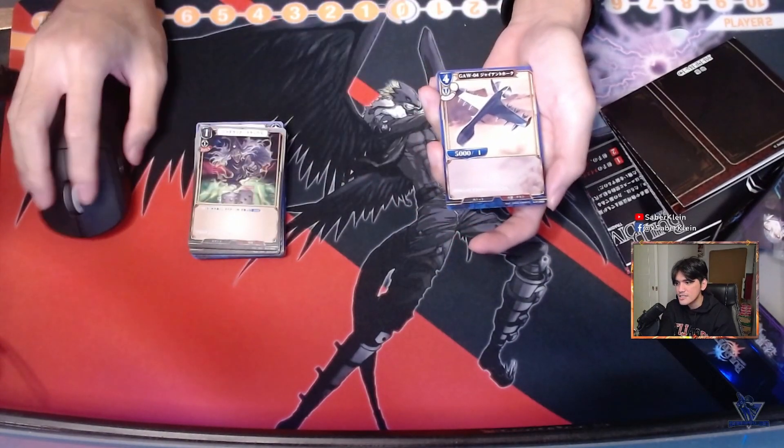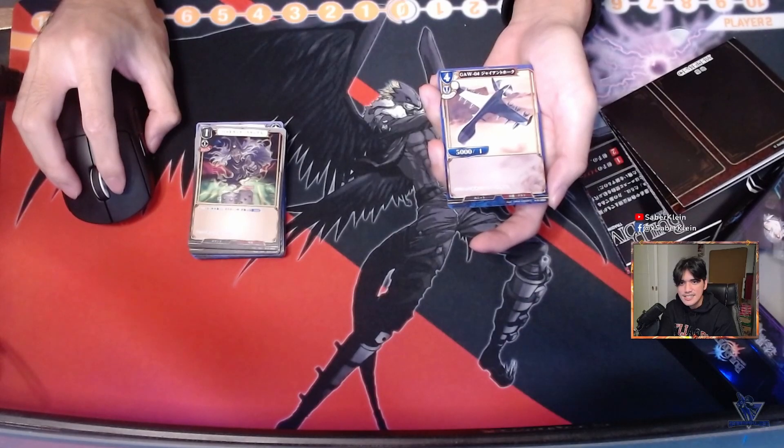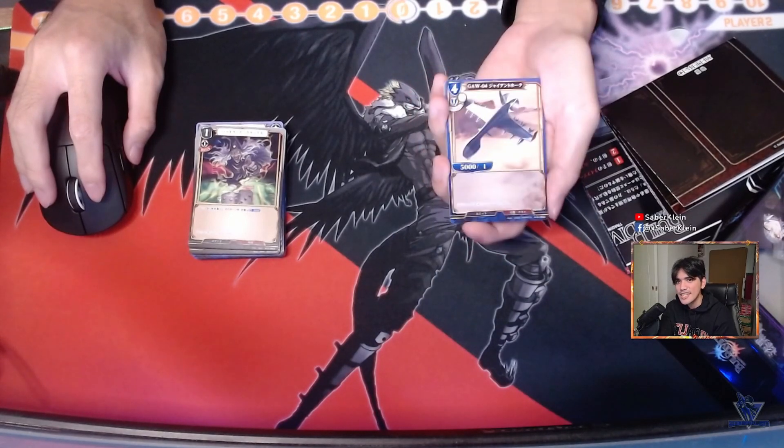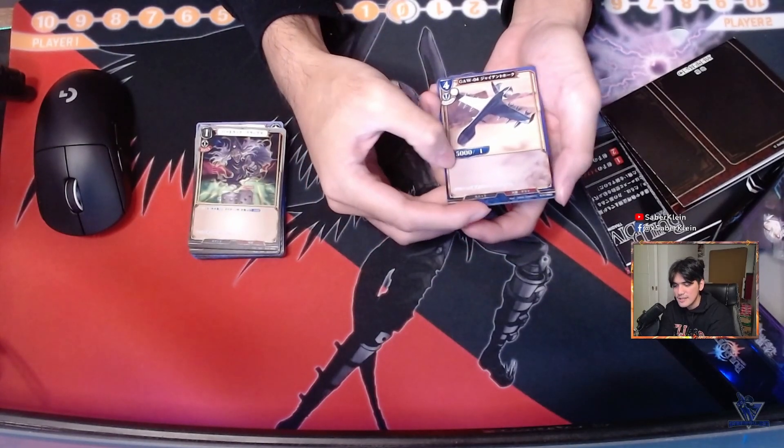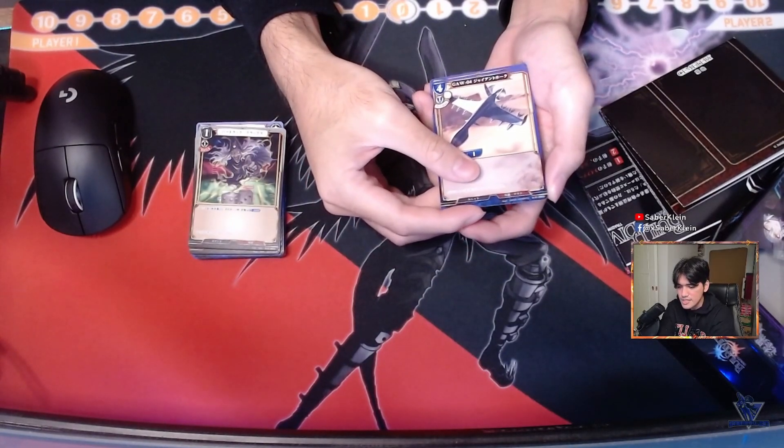Next is Giant Hawk — the four-cost vanilla blue unit. It has 5,000 power. Not much to say about it.